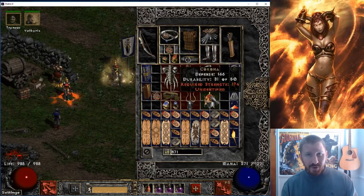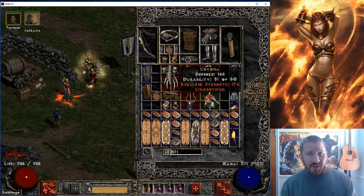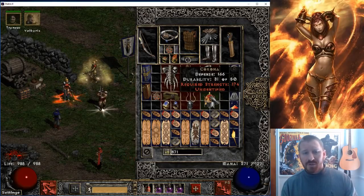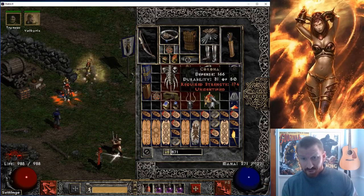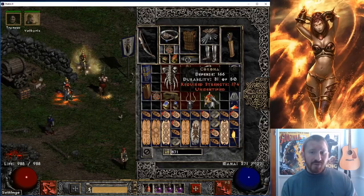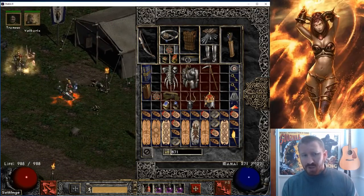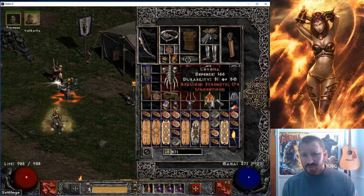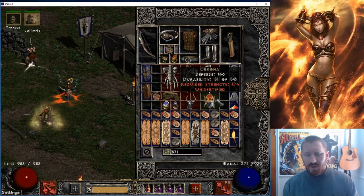Like Crown of Ages — it rolls with one or two sockets as it's always been. But if it didn't come with any sockets upon identification, you could corrupt it and potentially get three sockets. So it's at a disadvantage to other uniques. Like G-Face, you can get three sockets. Ariats, you can get three sockets. Jalal's, you can get three sockets. Things like that.